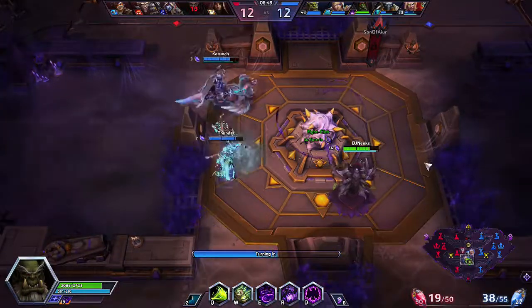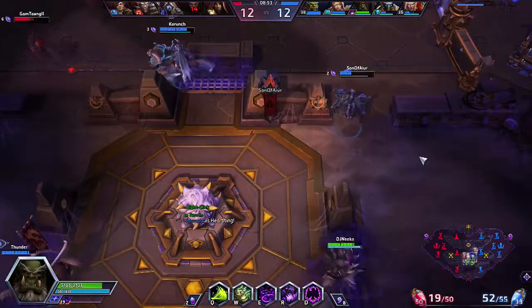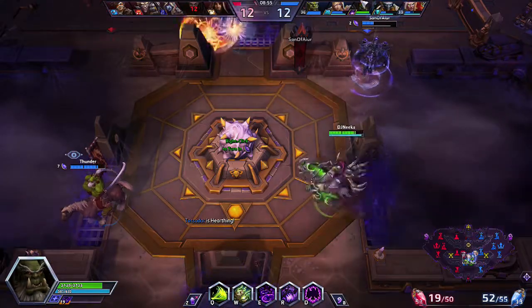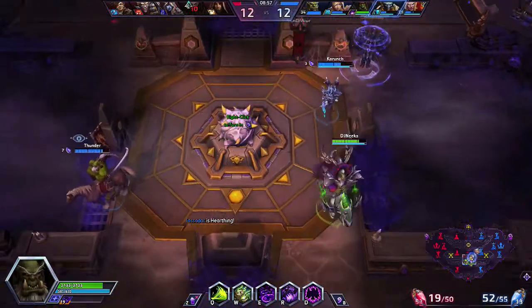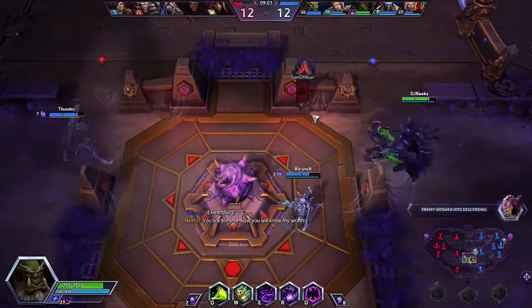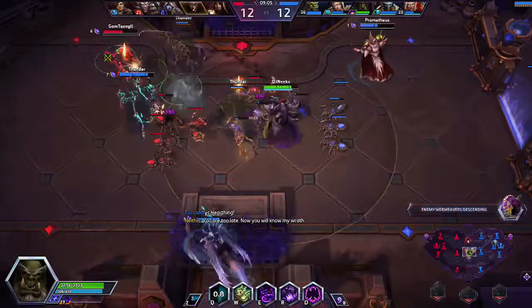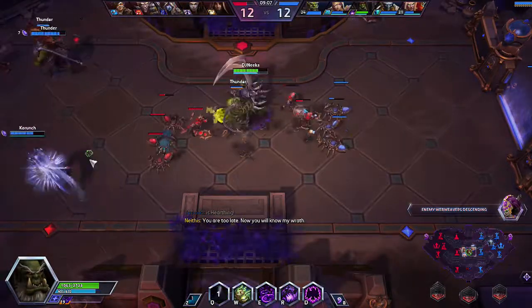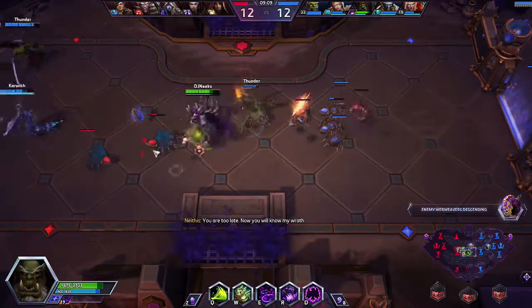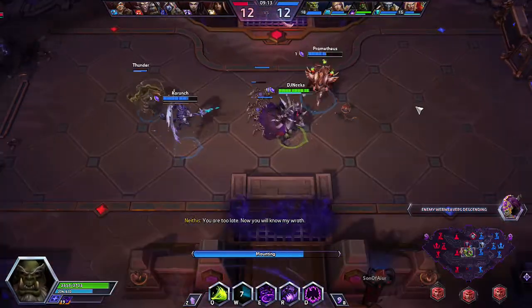I think I have enough to make a turn-in here — not quite enough, we need three more. We do have that but they are kind of scared to make the turn-in because the enemy team is nearby. Unfortunately because my teammates hesitated, the enemy team got the turn-in. Why would you hesitate like that?